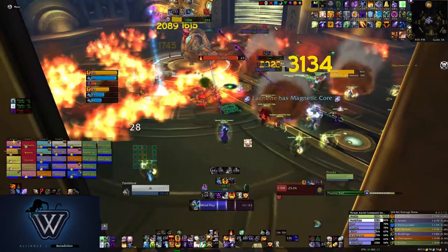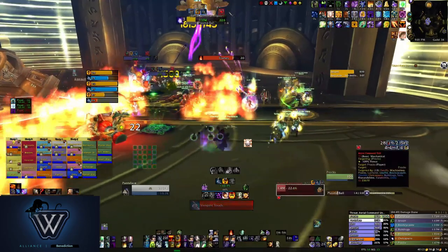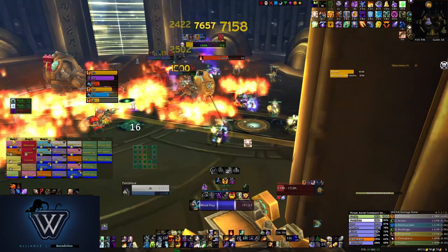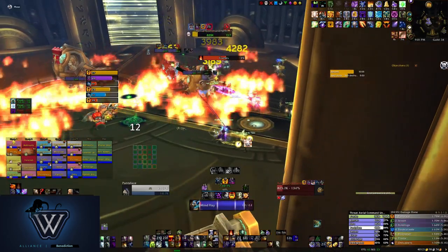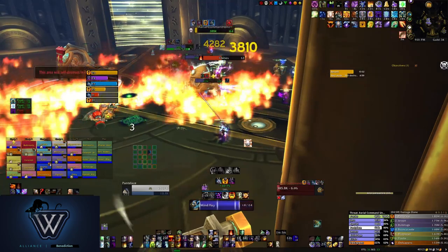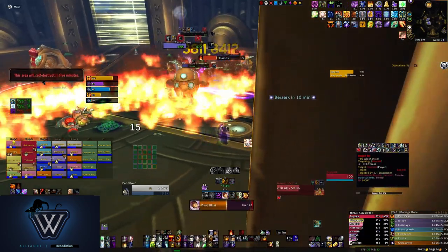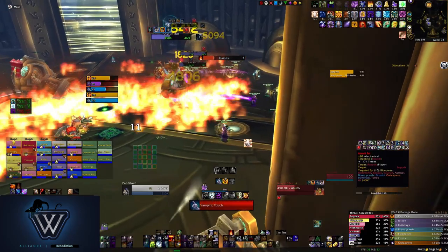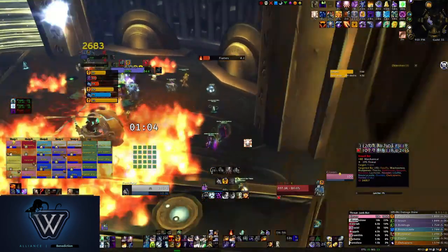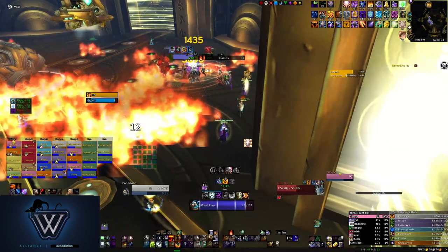In a nutshell for phase 3, you want to make sure you have dots rolling on pretty much everything at all times, and that you focus the head when it comes down. If you look to the areas where you're going to be running next, try to pre-plan your movement and know where the fire is. The fire in this phase is dependent upon your raid — how spread out are they from you? The farther people are from you, the more fire can spread out and potentially get in your way. So maintaining a good raid stack is crucial here to maximizing your uptime, because it'll minimize the amount of space that the fire is taking up.